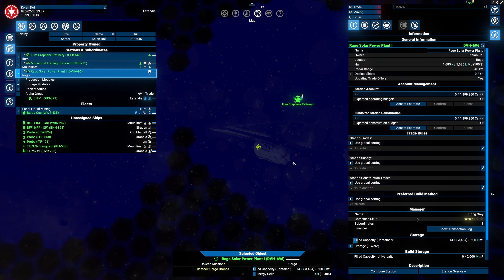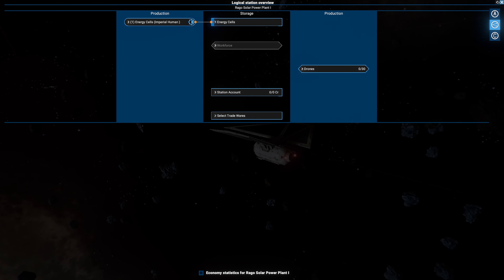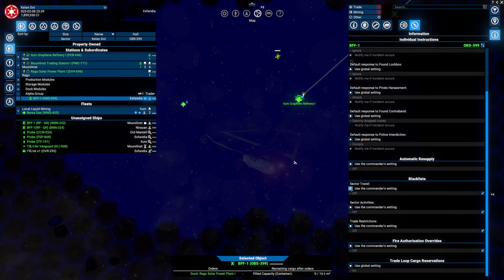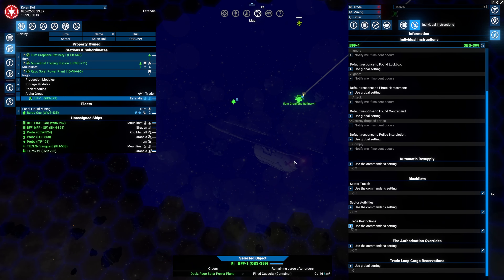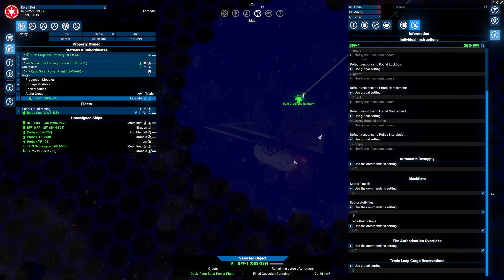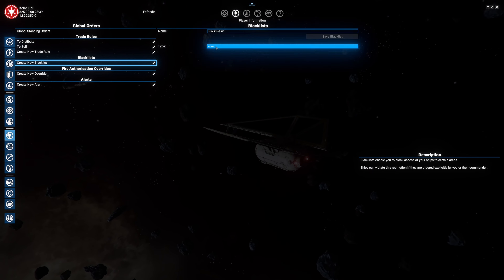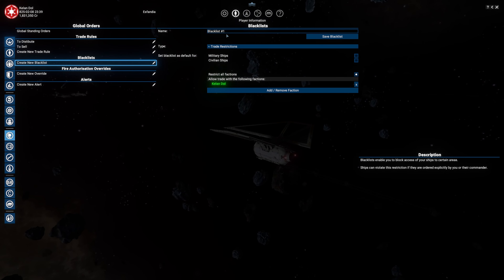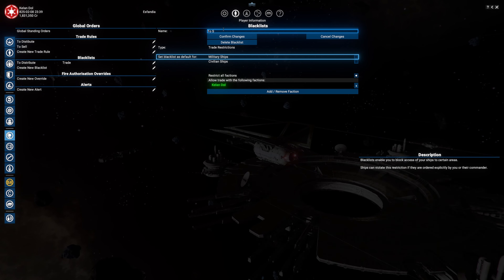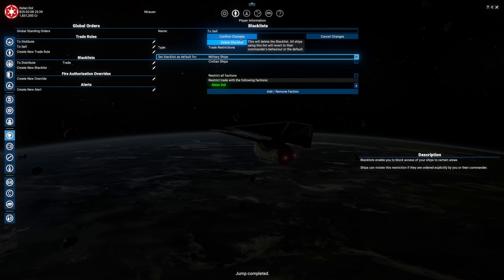If you go into the behavior of a ship you can actually set the trade restriction, which it will have automatically gained from the station. You can turn it off or turn it on. Trade restriction in the global order is a blacklist. Let's set that up - new blacklist, trade all factions but my own - this is 'to distribute'. Save that, and this one is 'to sell', which is to only not trade with my own faction.